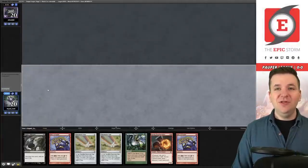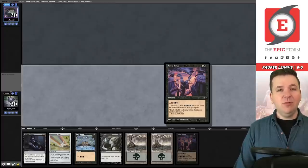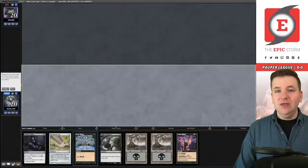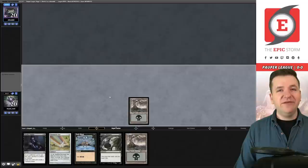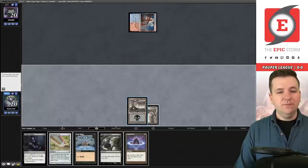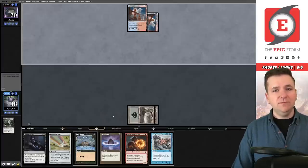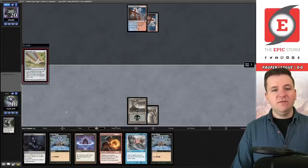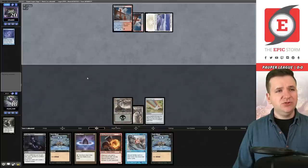Match number one. We mulligan a hand with no lands. The next hand is pretty good — we bottom the Cabal Ritual since we need two lands, have Knight's Whisper to fire off quickly, and Chromatic Star for Deadly Dispute. Our opponent has kept seven, played basic Swamp, passed with Bridge — so it looks like Affinity. We draw a Lotus Petal and take two draws; they play another Bridge.